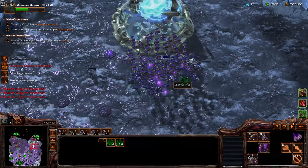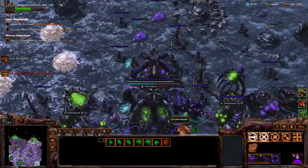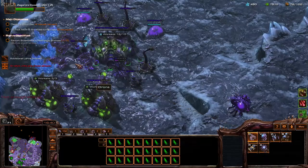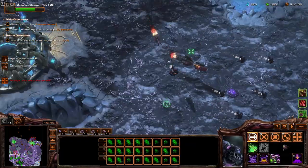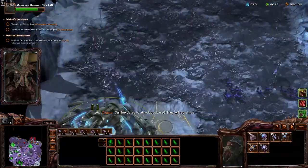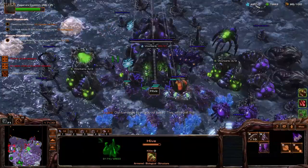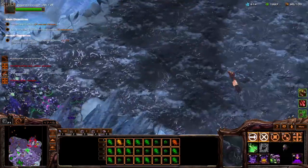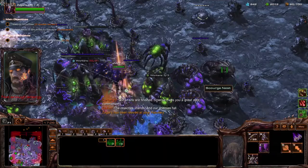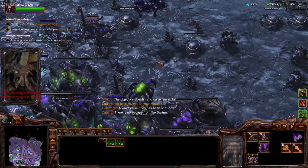Evolution complete. Your allies are in battle. Our ally dares to attack our base. They will regret this. Evolution complete. Our allies are being attacked. Your forces are taking terrible, terrible damage. Our allies are in combat. Your warrior scans are finished. Science owes you a great debt, commanders. The objective stands. Now our enemies fall. A wave of shuttles has been shot down. There is no escape from this swarm.